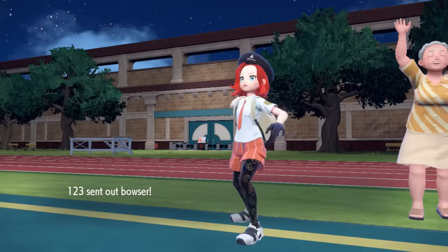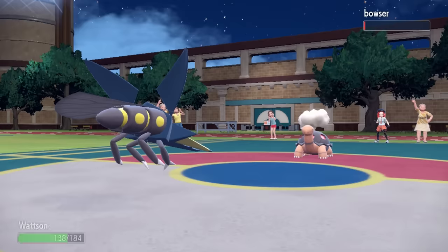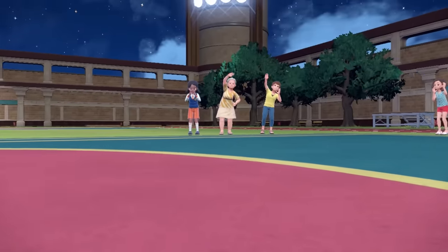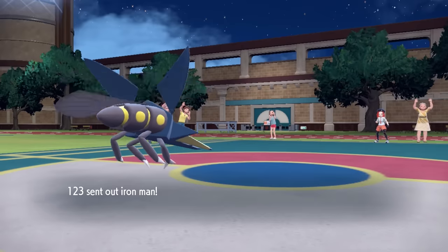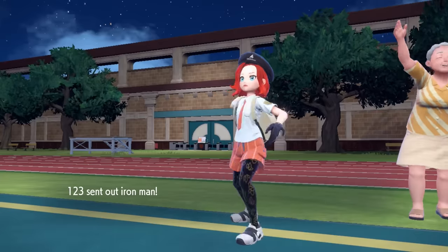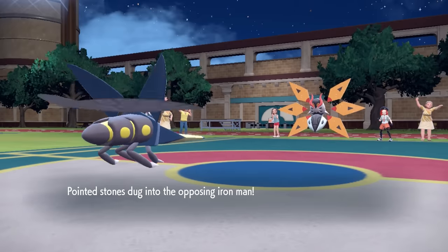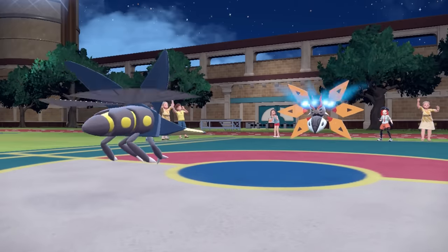They end up going into Torkoal, and like I mentioned before, Torkoal comes in, takes the Stealth Rock recoil, and actually ends up dying before it's able to set up its Drought ability. That's why the rocks were so incredibly important — Pokemon like Walking Wake in the back are now not going to be able to get the Protosynthesis boost on their moves.